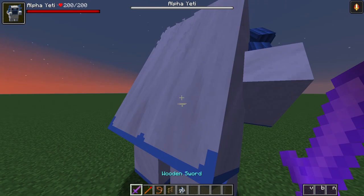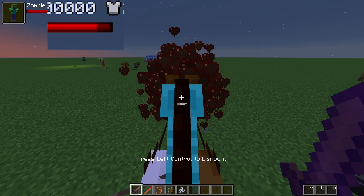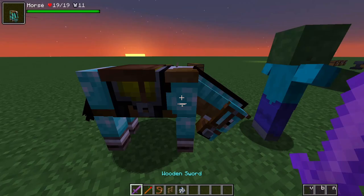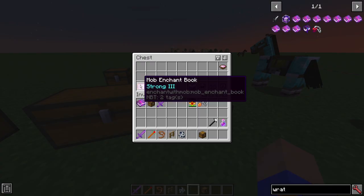Let's just collect some souls. We're at full soul, which is 100. Now what if we just do this? 6,800 damage! Let's do that again, this time with Dynamo. We just did 38,000 damage to a zombie with a wooden sword.